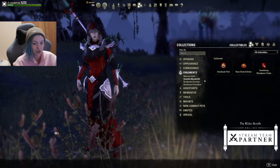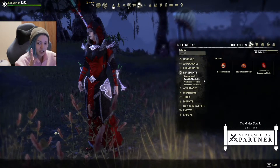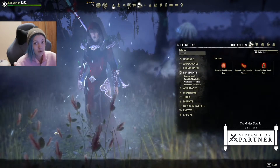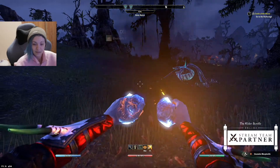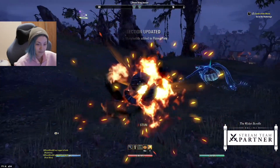Just remember, every event gives you a specific set of pieces and then you collect your stuff, you earn it, you evolve. Every time you evolve you have to recollect your pieces. So let's get going to summon the pet.